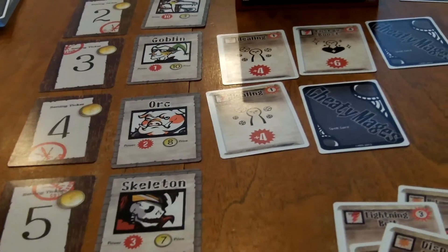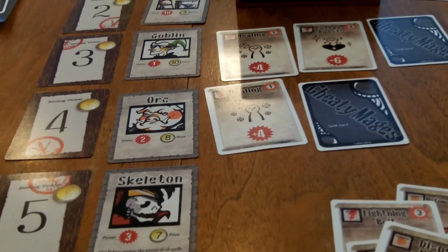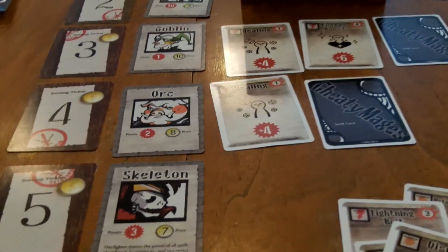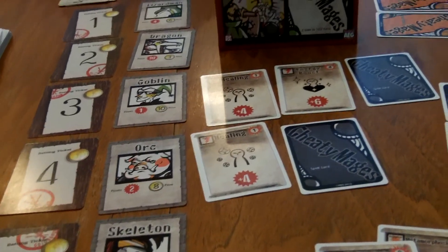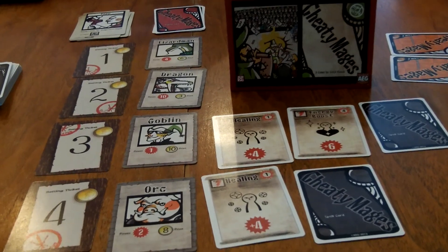It's a little chaotic at times too, so if you like games like Killer Bunnies where you're not sure exactly what's going on, it has a lot of real fun elements to it. Go ahead and check out Cheating Mages by AEG.